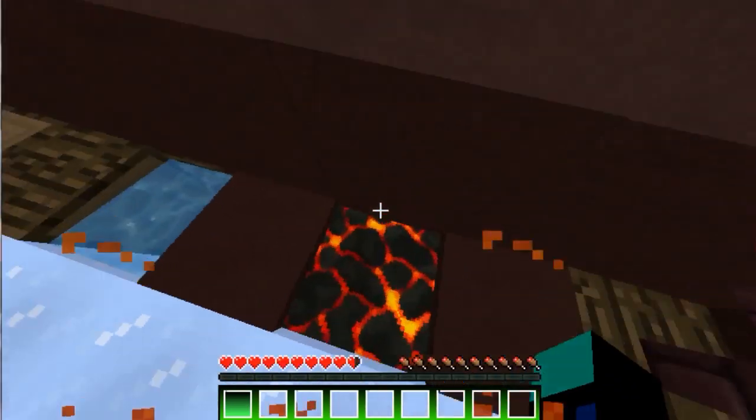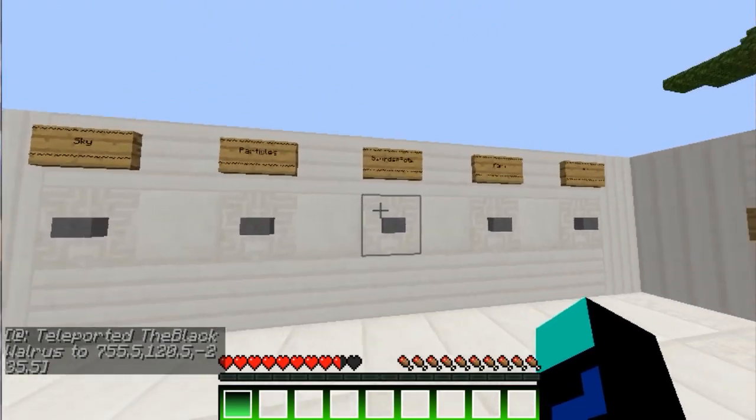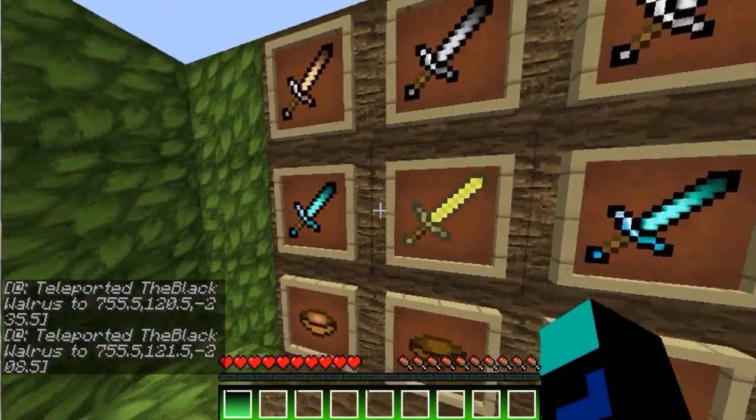I just came back from vacation. So here is a low fire, as always in every pack. So here comes a sword and power.